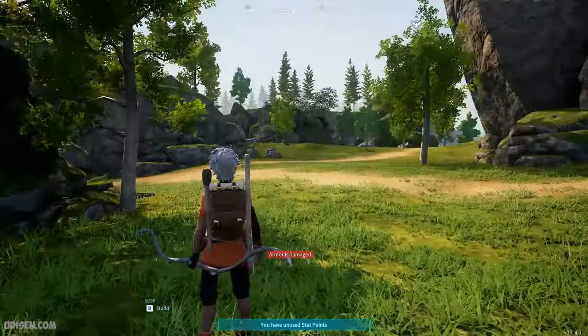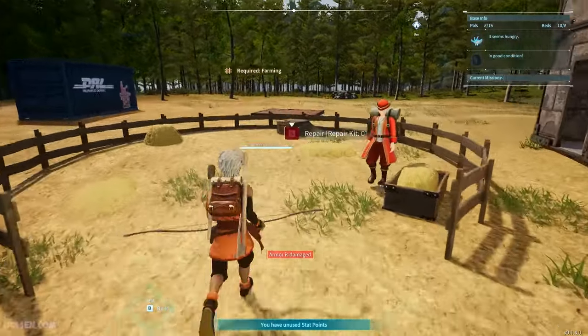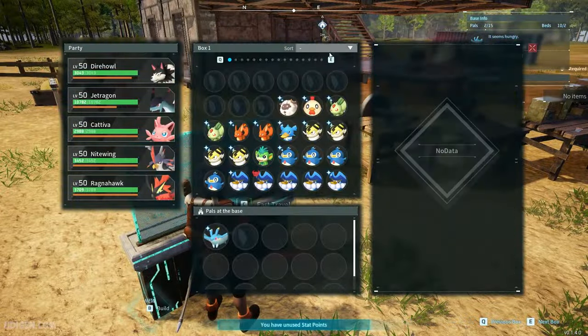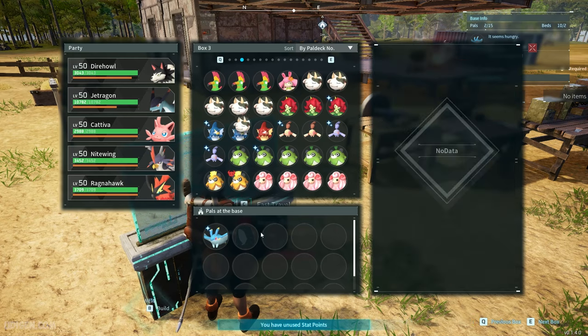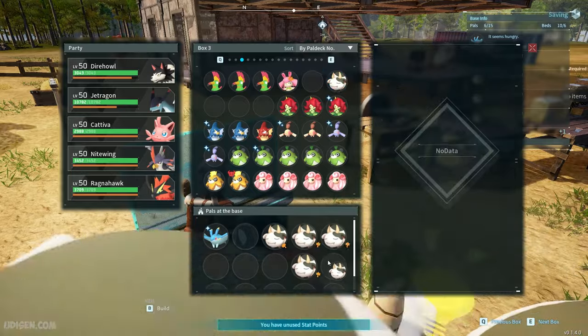They can live on the tree. After that, find a free space on your base and build the range, which looks like this — it is a built construction. Go in the pal box, find your Mozarina, scroll down and collect at least one, but I personally prefer five — I will show you why.